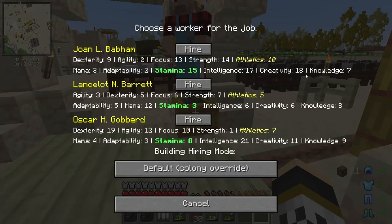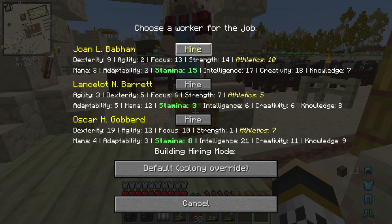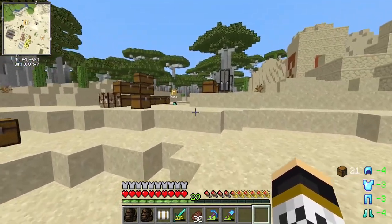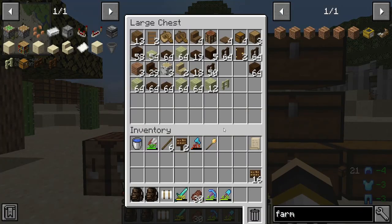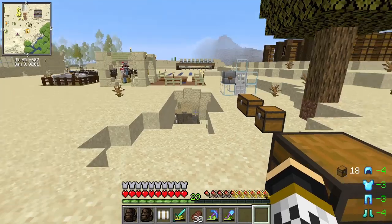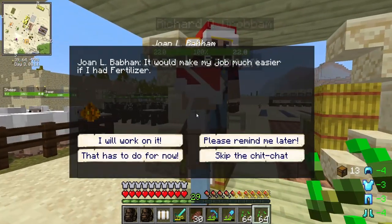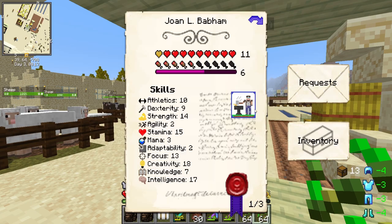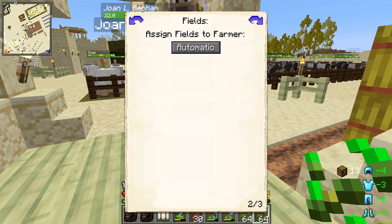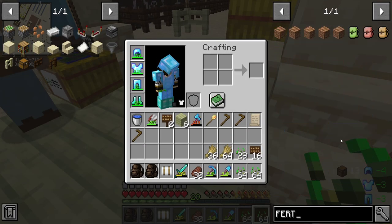Let's go to the block, manage workers — Joan looks like she's really the one for the job, which is the benefit of getting citizens in through the tavern. We'll get Joan over here, recall the worker, and sort her out. She's probably going to want a hoe or two — we'll make a few of those since they're only wooden. We'll give her seeds and she'll do a wheat farm. She wants fertilizer and more fields — we'll set fields to assign automatically and enable fertilizer requests.